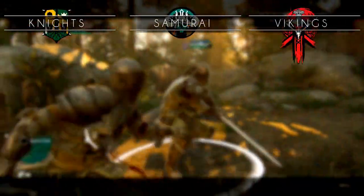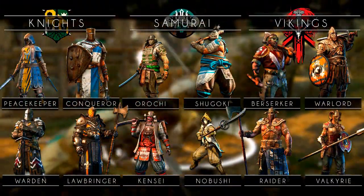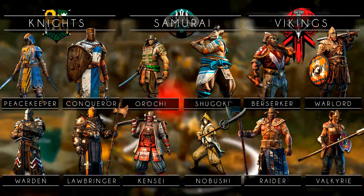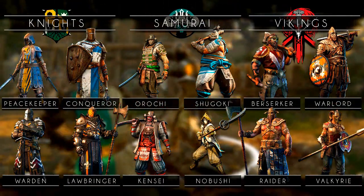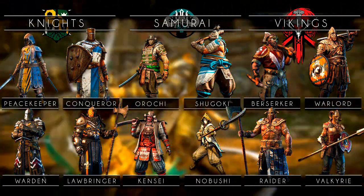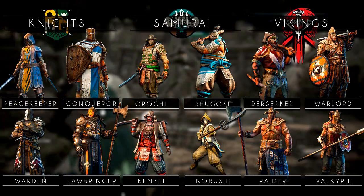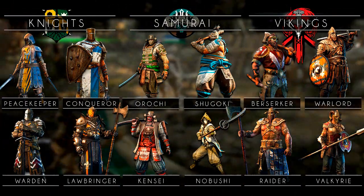On screen now are the four classes that you can choose. Click on one of the classes to find an in-depth guide on that warrior, its hero modifiers, style of combat and strategy. Thank you very much for watching, leave a rating if you feel like it and we'll hopefully see you in the upcoming videos.